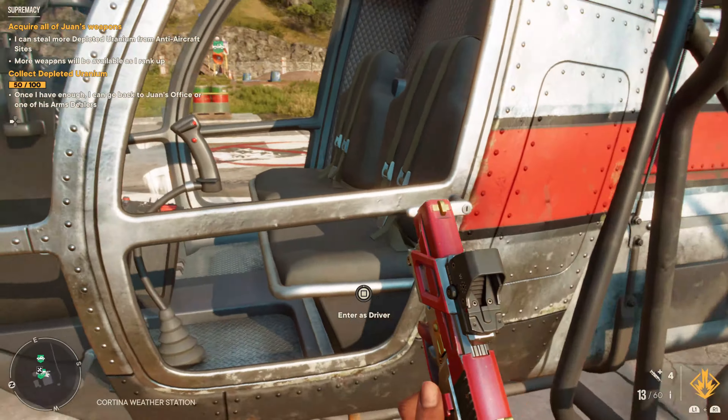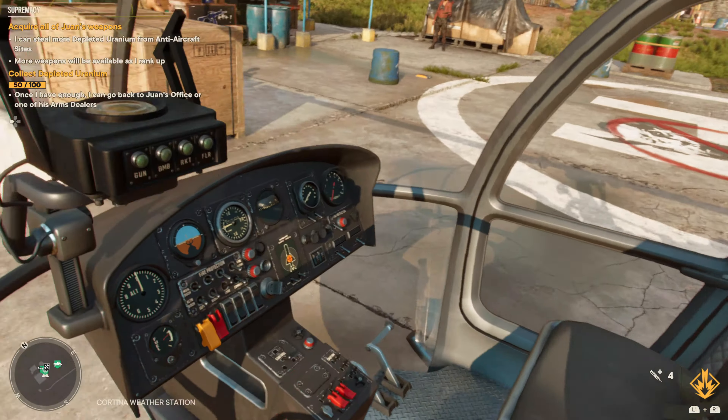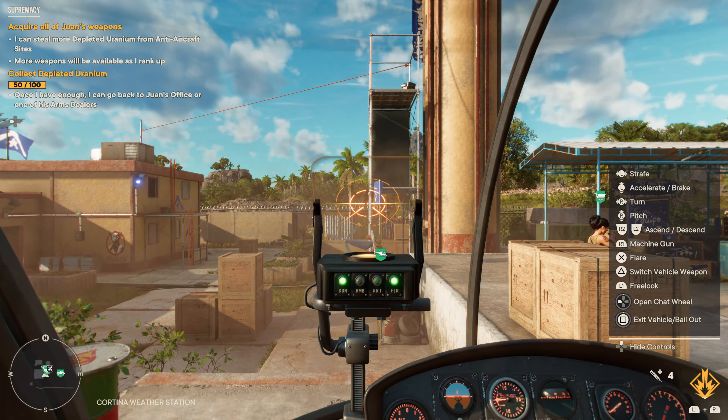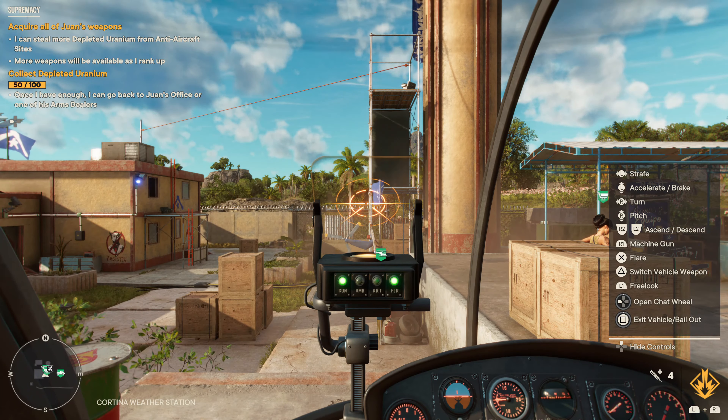After liberating the car tunnel weather station, you are given access to a helipad. Pick up this chopper — it comes with a machine gun, but it's imperative that you toggle the triangle button to switch over to your rockets.